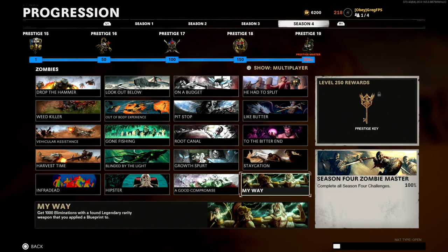Last but not least is 'My Way': get 1,000 eliminations with a found legendary rarity weapon that you applied a blueprint to. In Outbreak, complete challenges and open gold crates — if you find a legendary weapon you have a blueprint for, equip the blueprint in the menu. Alternatively in round-based, do the Coffin Dance Easter egg to get a legendary weapon and apply your blueprint to it.